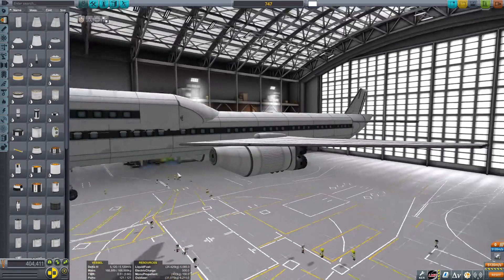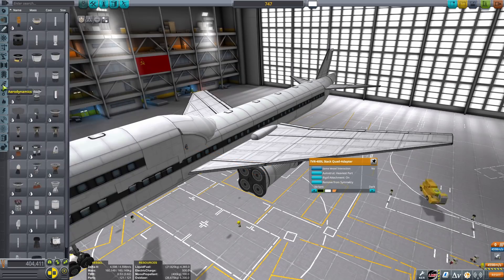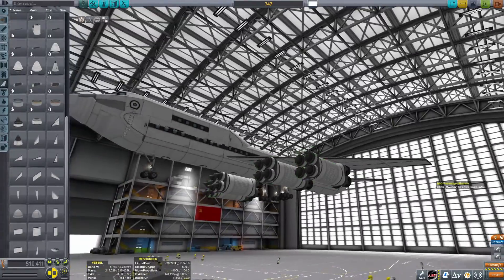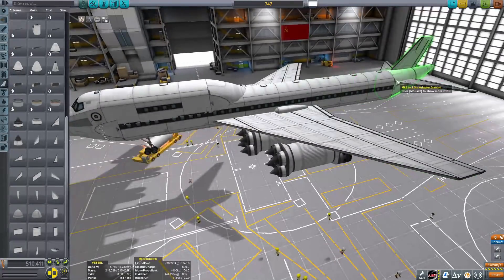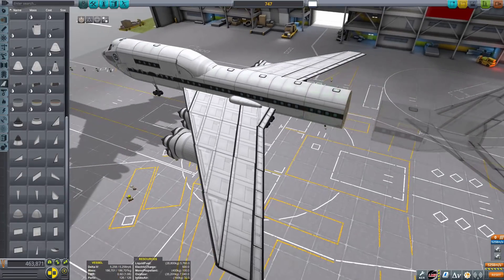I was actually kind of worried when building this — is 16 enough? Too little? Too much? I thought it was too little, because the 747 weighs over 200 tons. About 270 tons when we're completely finished, and I'm like, is that enough engines? And it turned out to be, so that's pretty cool.